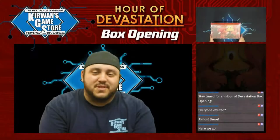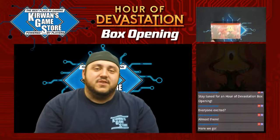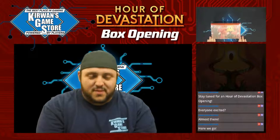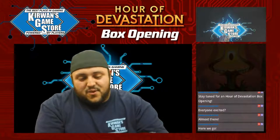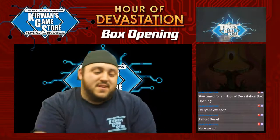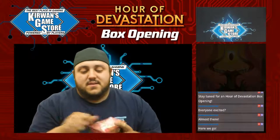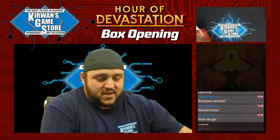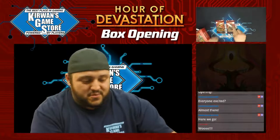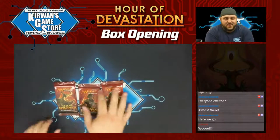Hey guys, welcome back to Carwin's Game Store. We've got a lot going on today, a little Hour of Devastation here, so we figured we'd take some time and crack a box and show you guys what's going on. Hopefully I'm hoping to get some invocations, maybe a little Thoughtseize, some Blood Moon. This plastic is annoying. Let's see what we got. Alright, show you guys what the packs look like a little bit here — a little Nicobolas, some Sammit. Let's get right into it.